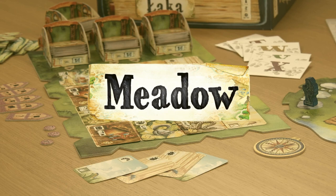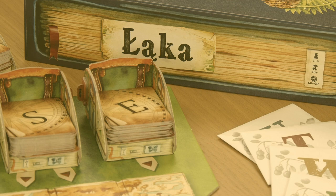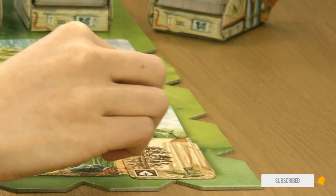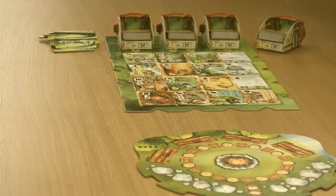Meadow is a family board game where you become wanderers fighting for the title of the most skilled observer. Your amazing adventure with nature will last between 60 and 90 minutes and can be experienced by 1 to 4 players ages 10 or older. During the game you collect cards to create habitats, complementing them with species of plants and animals observed during your trek, and collect landscapes and discoveries that will remind you of your trips. At the end of the game, the winner is the player with the most valuable collection.